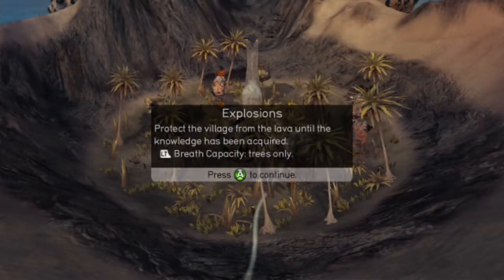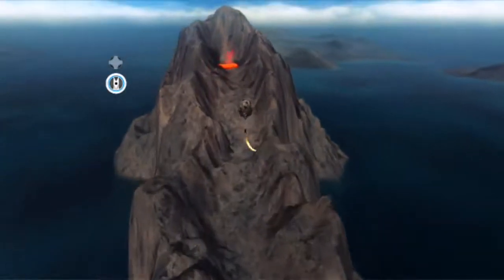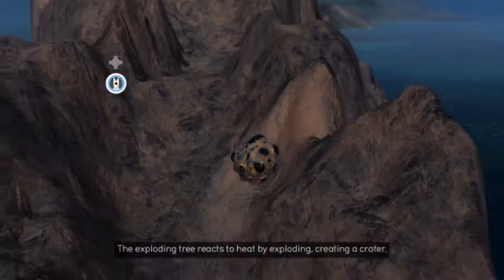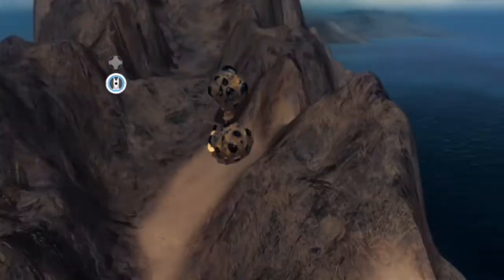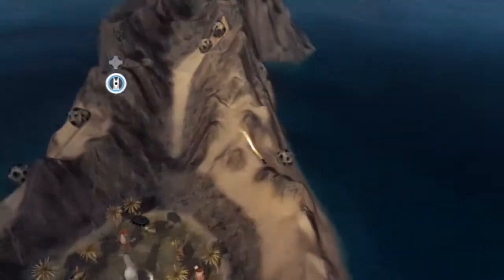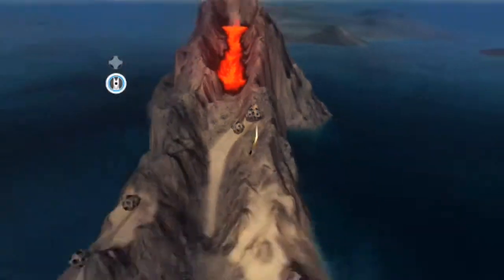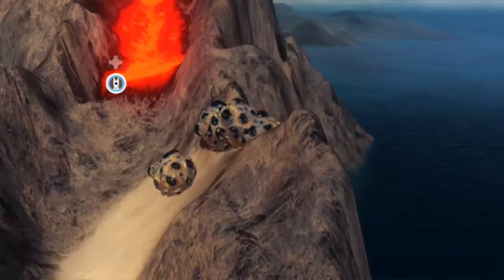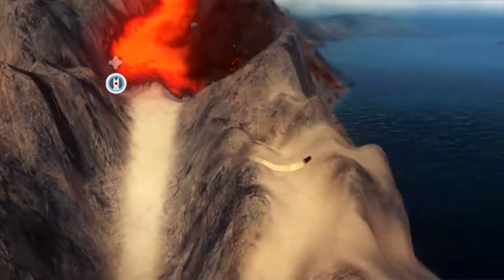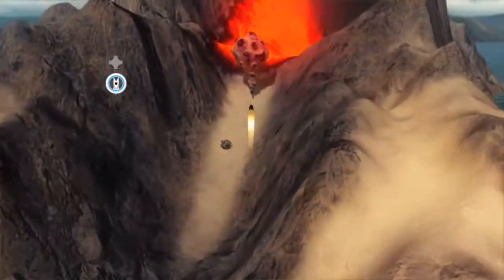Explosions — protect the village from lava until the knowledge has been moved. Capacity trees only. That seems pretty simple. First thing we're gonna want to do is probably just choose somewhere like this and blow out all of the wall. You guys don't know about these trees yet. If you go straight onto challenge mode you can unlock all this stuff and play with all these neat features before actually playing them in-game, which is kinda strange.